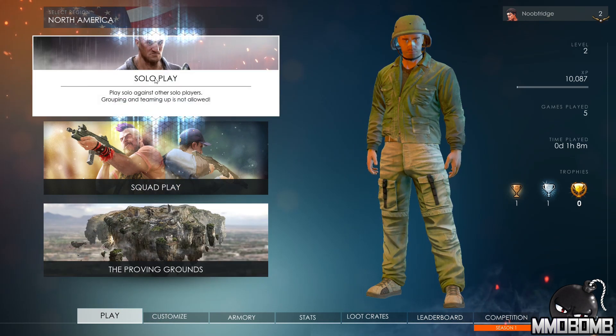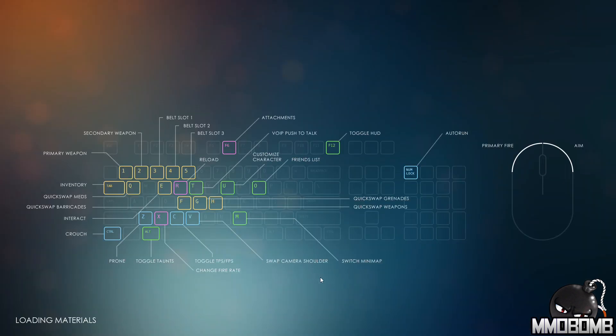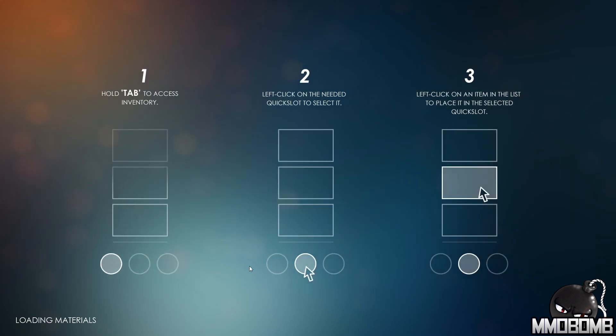There are a couple of different play options — squad play will be available in the future, probably two or three people at most. There's also a free roam version where you can just explore the map and get a feel for the game. I'd suggest going in there first because you'll want to adjust your video settings and FOV — most video setting changes require a full game client restart, so you don't want to be in an actual game doing that. The FOV starts at 60 and I cranked mine up to 90, which I believe is the max.